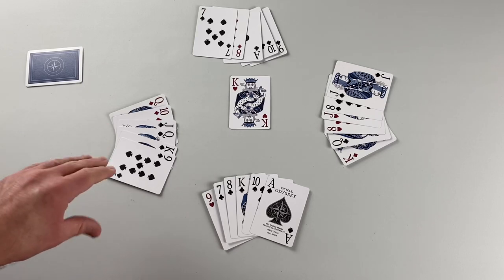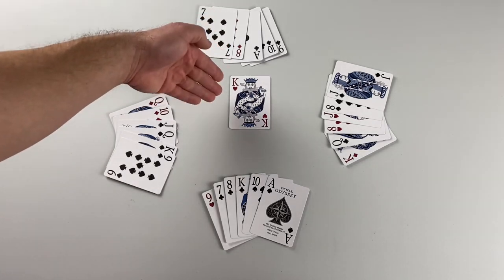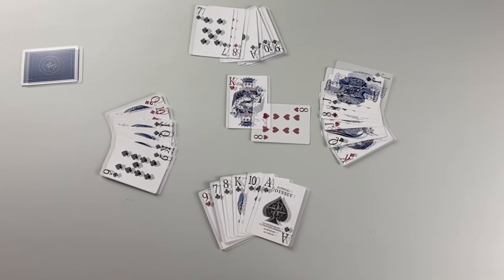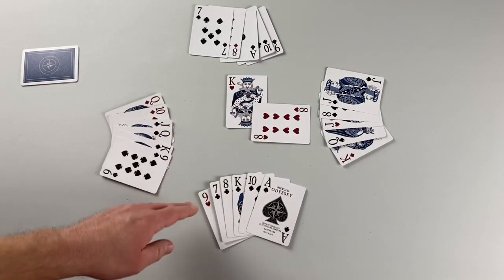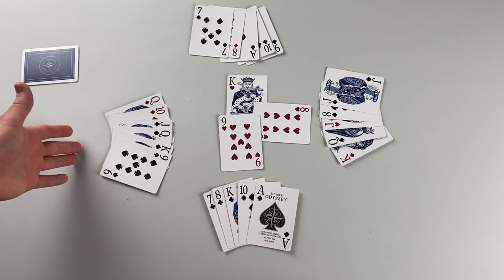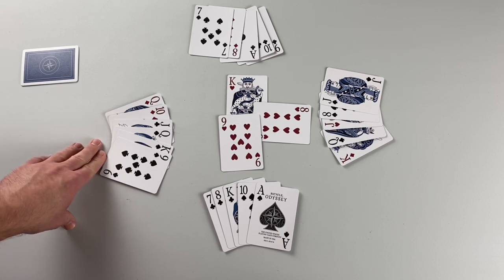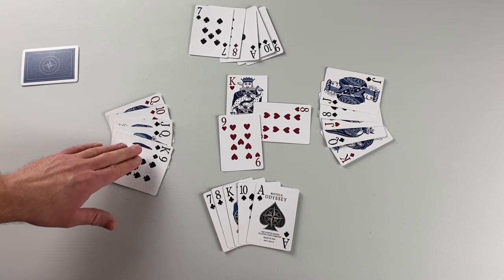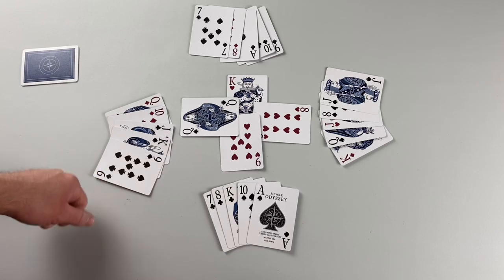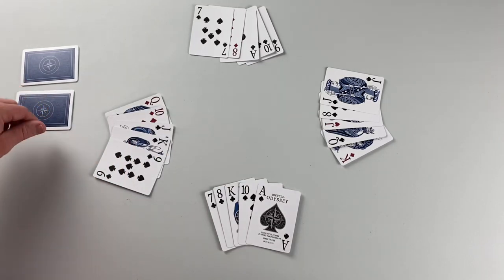There are rules for when a player cannot follow suit. Starting this trick with the king of hearts — player three can follow suit and picks between the eight and jack, playing the eight of hearts. Player four must play their nine of hearts. Player one is unable to follow suit; the rule is you must play a trump card. Player one picks between their nine, king, and queen of spades. The queen of spades wins the trick as trump. The winner collects and leads next.